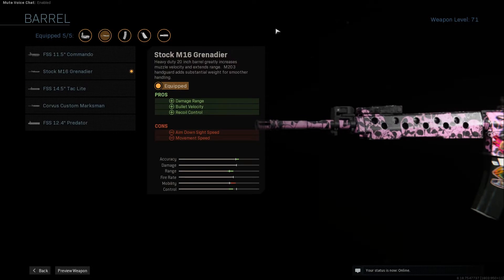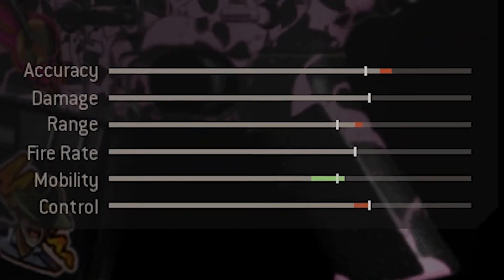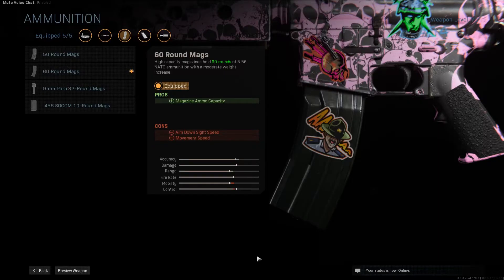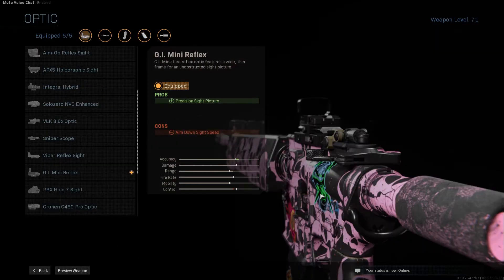So I have stock M16, which is the best stock for all ranges. It is a good combination with no stock, which improves weapon mobility. 60 round mag is also important — I had 50 round mag but I changed it for 10 extra bullets. I also have stippled grip tape and GI mini reflex.